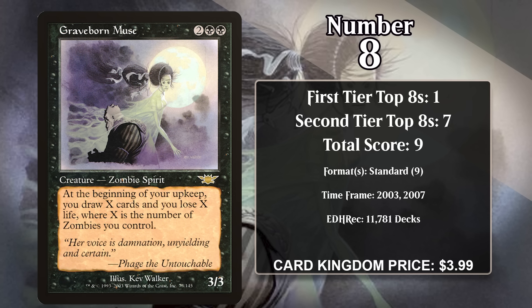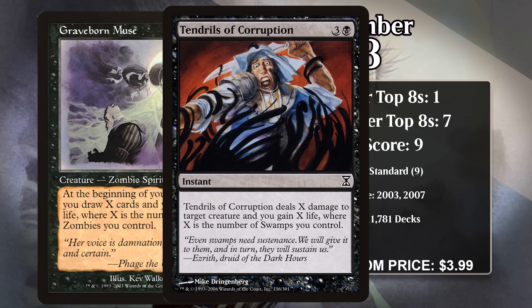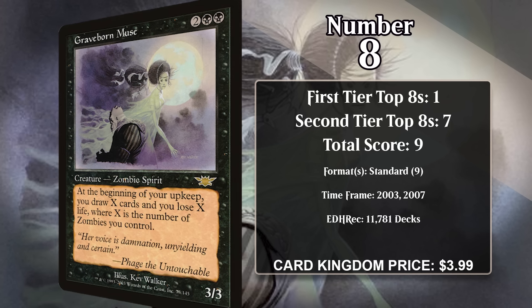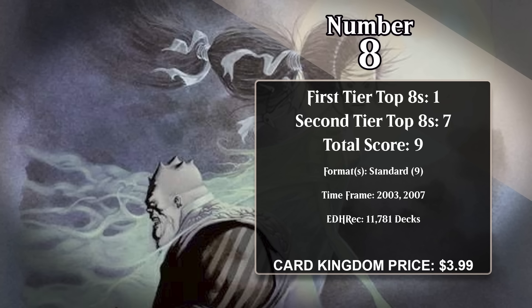After finding success in standard in 2003, the Muse also got another standard-legal reprint in 2007 in 10th Edition, where it appeared once again in mono-black decks, this time alongside Tendrils of Corruption and Consumed Spirit. However, after rotating out of standard a second time, the Muse hasn't put up any more top eights.